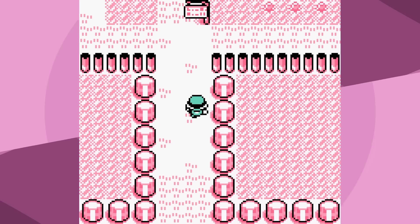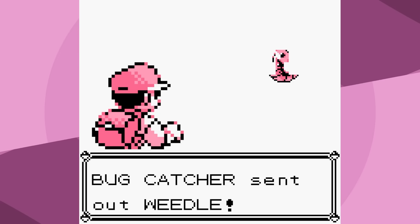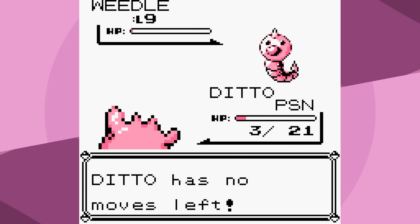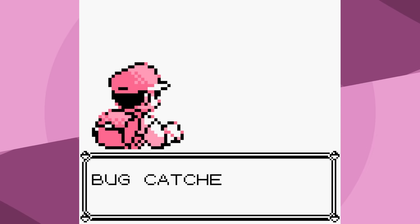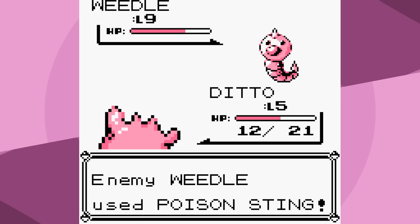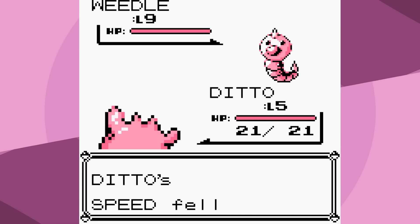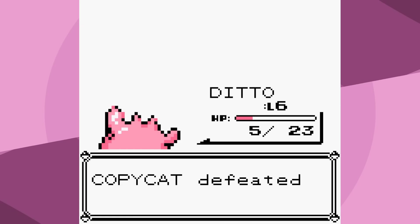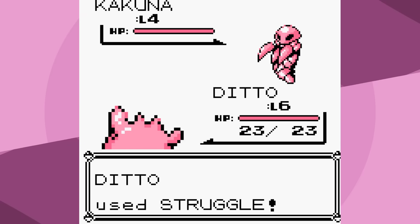I did sort of mislead you earlier when I said Ditto only has one move. Technically it has another one: Struggle. We've used Struggle in quite a few of our challenges. In this game it's very useful on Ditto, because it is a normal move that deals 50 base power of damage, so it gets the same type attack bonus. However, in Generation 1, it's not quite as good as in Generations 2 and 3, because I'm taking back a ton of recoil damage. In Generation 1, half the damage you deal gets dealt back to you as recoil damage.